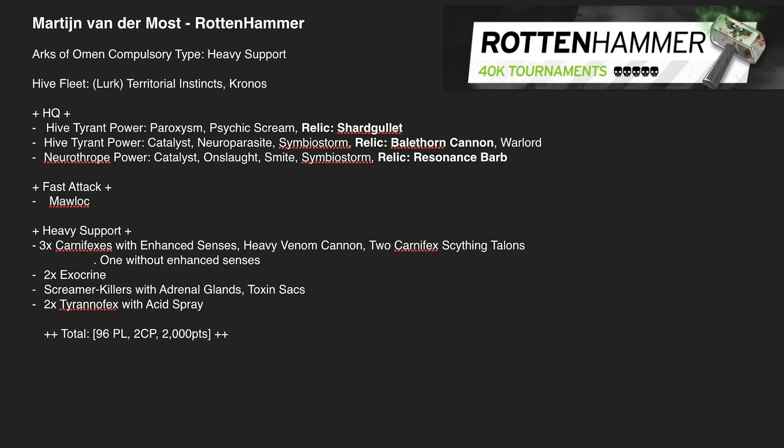The Neurothrope gets an extra spell as well. What's interesting is that Onslaught is a 7 to cast, but the Resonance Barb essentially makes it a 5, which is really good. In a list like this, the Neurothrope can hide behind all the big monsters and easily get Warp Ritual or Psychic Interrogation off without getting taken out.